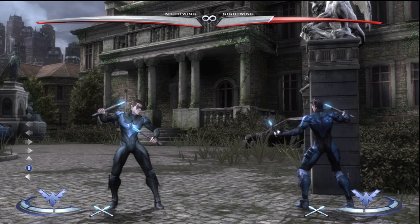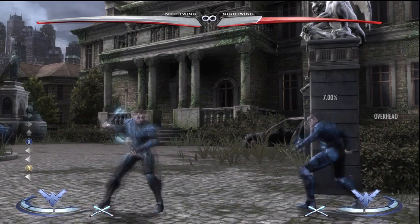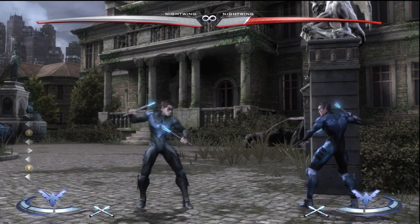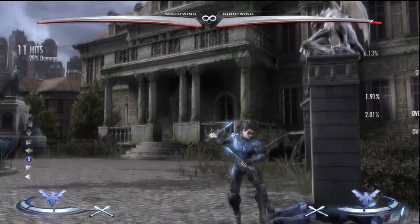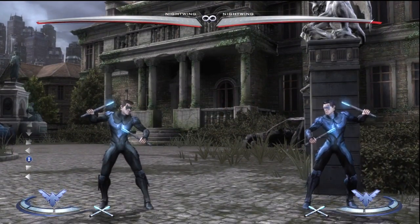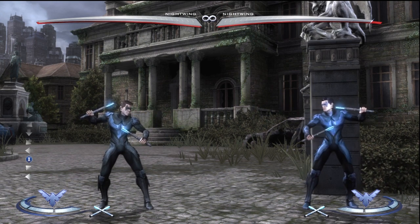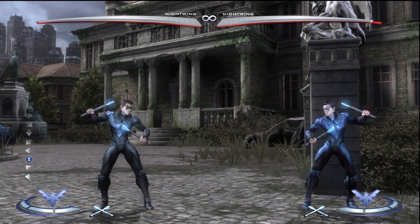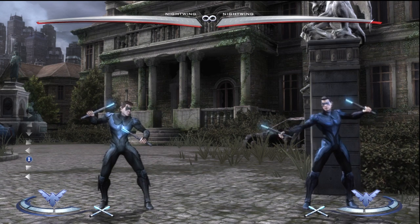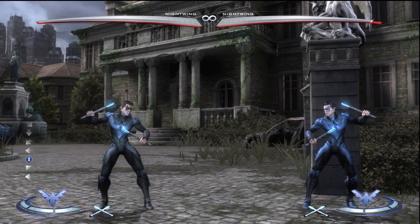The best single normal Nightwing probably has is back medium — it has really good range, it's an overhead, and it's really fast. It's very good for punishing and you can get a full combo off of it. One thing about his normals overall is they all have pretty good range and they're very fast — Nightwing's normals are really fast, so keep that in mind.